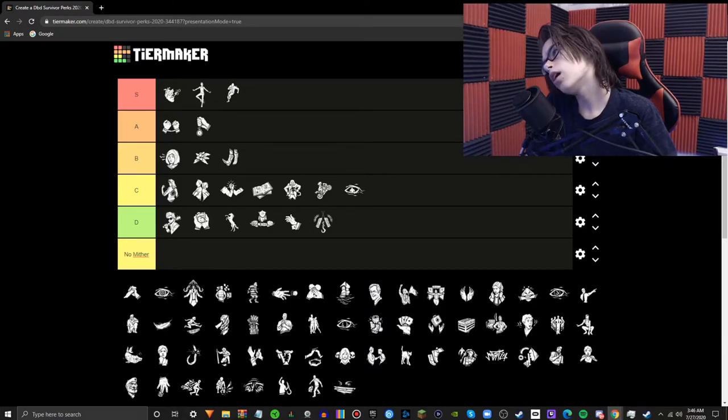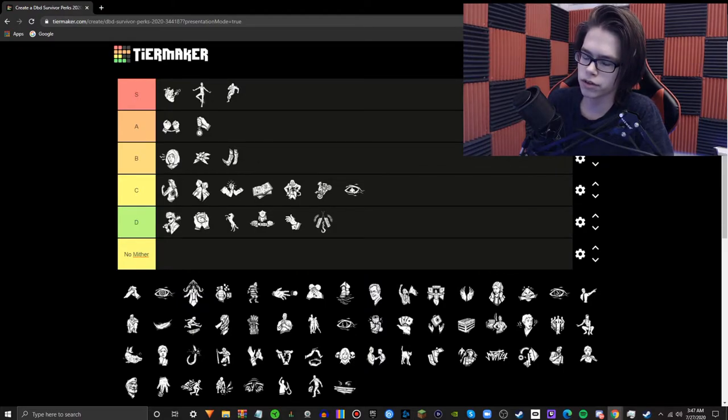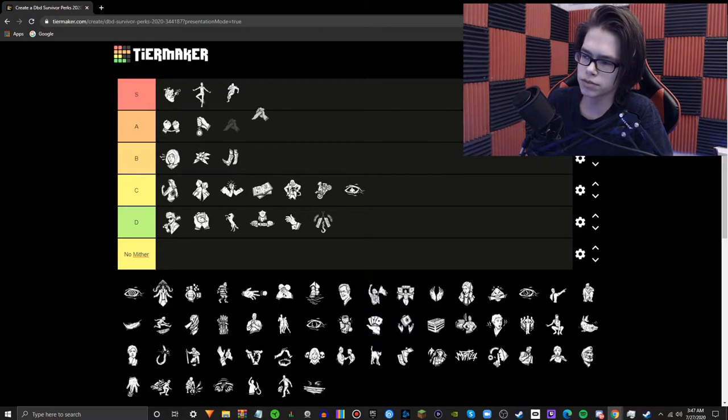Decisive Strike — when you get pulled off the hook for 60 seconds, you are basically invincible because if the killer grabs you, you can use this perk. By itself it's not that great because the killer can just ignore that survivor and chase all the other three. But if all four people have it, this perk's pretty good. Most of the time the killer won't tunnel you. I don't eat a lot of DSs, but its presence in the match alone can mess with the killer quite a bit. I'll put it in A tier.